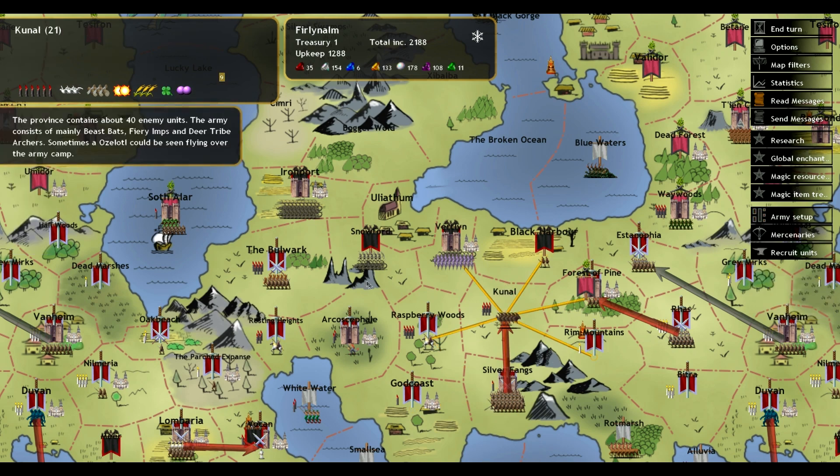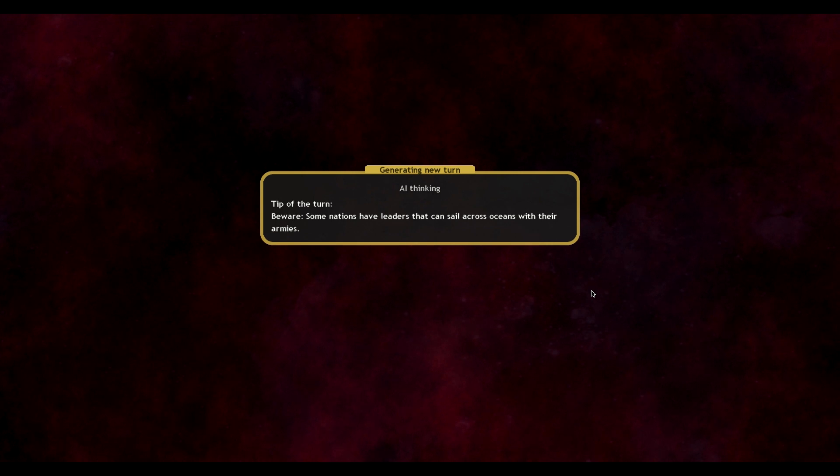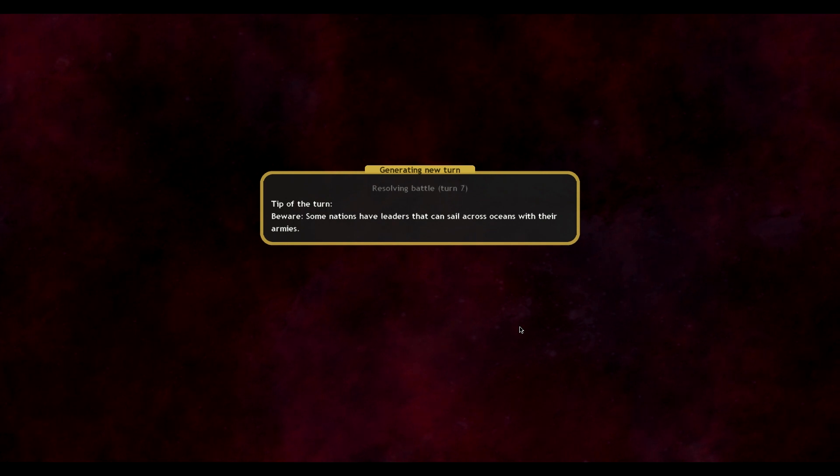I'm thinking we move up from the Silver Fangs, take Kunal, and then from there we'll have two armies on their fronts. Hopefully we can make something work here. My main focus is Zabalba — I need to shrink that front down. If I can get it to two provinces wide, I think I can hold it with relative ease.